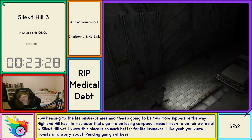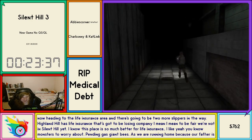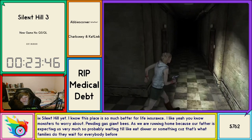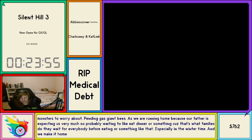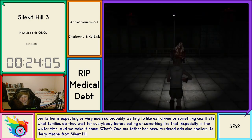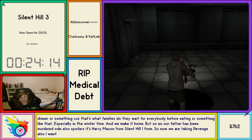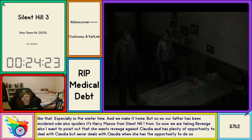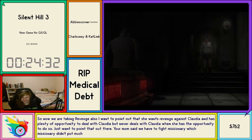If there aren't raptors, the life insurance is brilliant. We're running home because our father is expecting us — probably waiting to eat dinner, like families do in the early 2000s. We make it home but oh no, our father has been murdered. Spoilers — it's Harry Mason from Silent Hill 1. Now we are taking revenge. Heather wants revenge against Claudia and has plenty of opportunity to deal with Claudia, but never takes it when she has the opportunity. I just want to point that out.